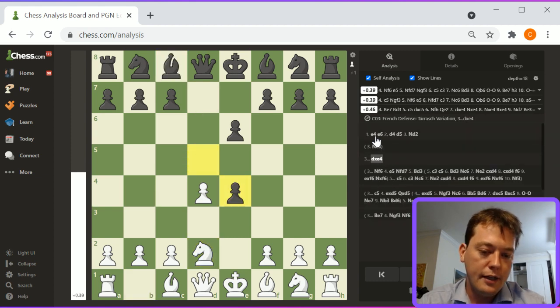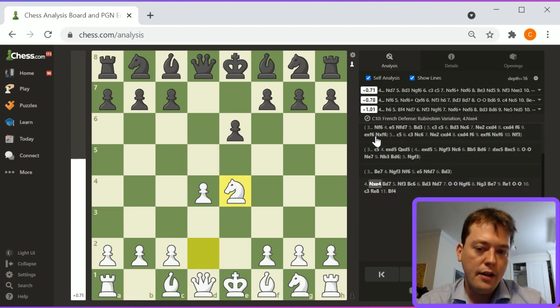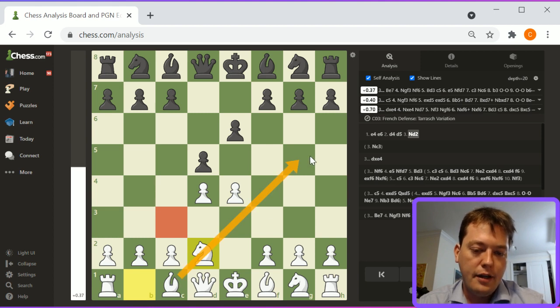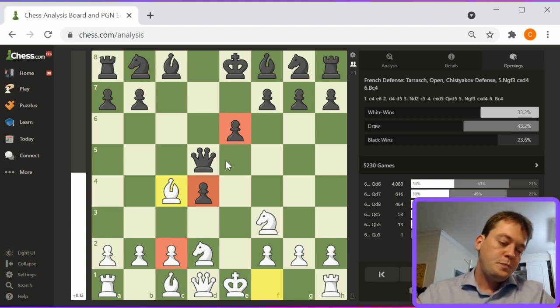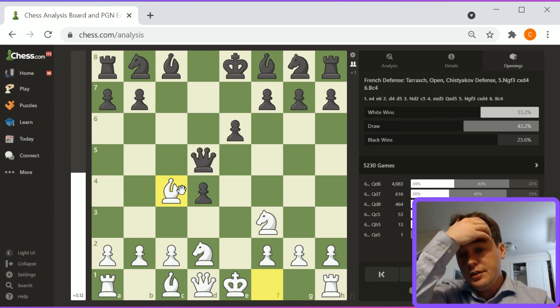On pawn takes e4, it transposes into knight takes e4, mainline French anyway, so you have to be ready to play that as well. Overall, knight to d2 is less restrictive for the c-pawn, more restrictive for the dark-squared bishop, and leads to a solid but more conservative position for white. C5, e takes d5, queen takes, knight gf3, c takes, bishop c4 — eventually this d4 pawn is going to fall, white will equalize materially, and then basically white will have a queenside majority, having this c-pawn in exchange for black's e-pawn.